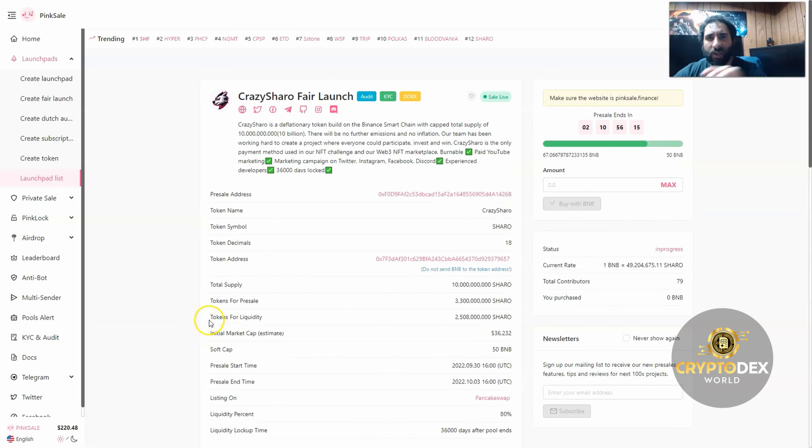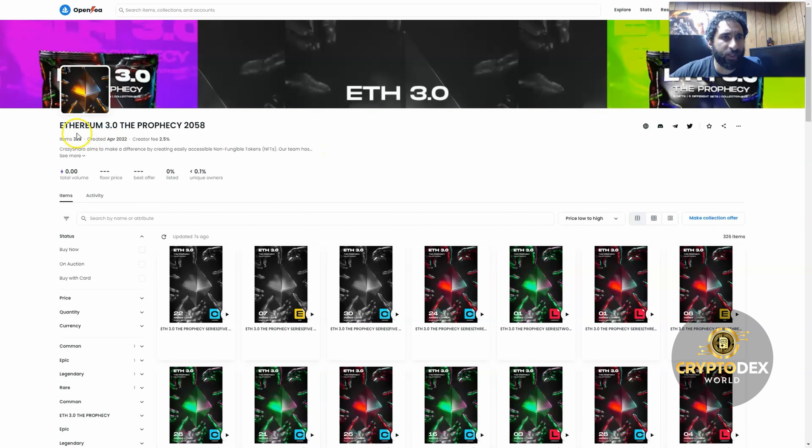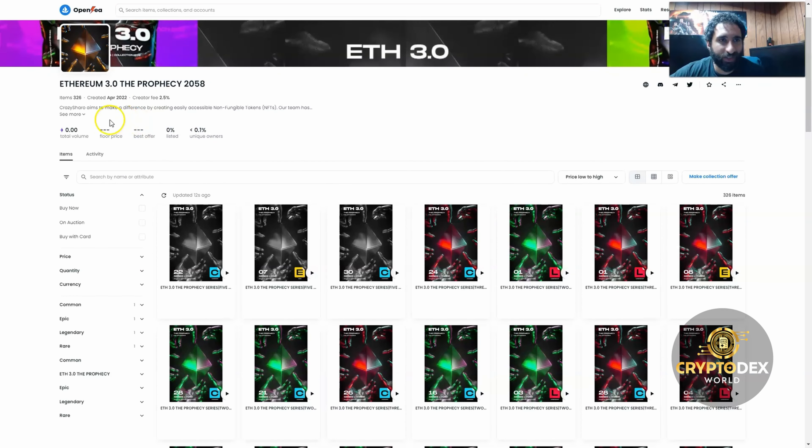This is the time to jump on and get your packs. The sale is live, so let's rock this. Who knows — maybe you'll win the $25,000 or $125,000. I'm rooting for everybody watching this video. Here we are on OpenSea: Ethereum 3.0, The Prophecy 2058 — it's an interesting year.